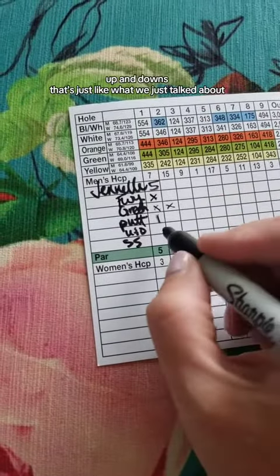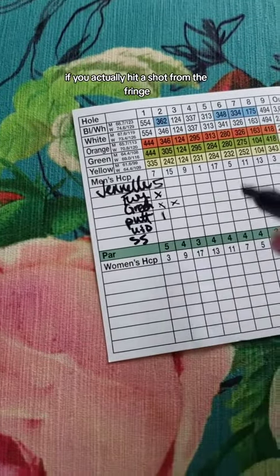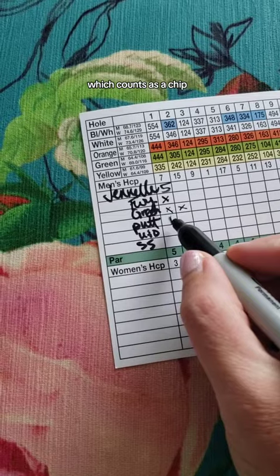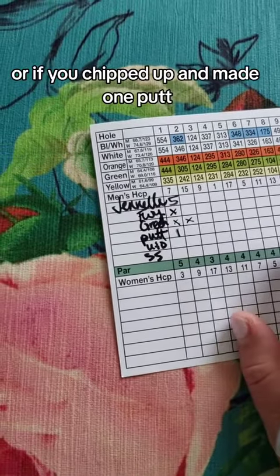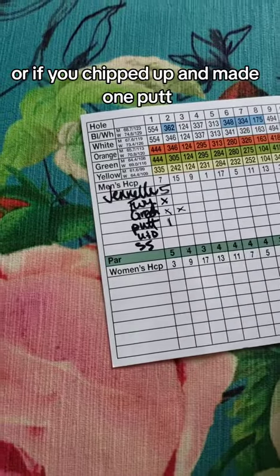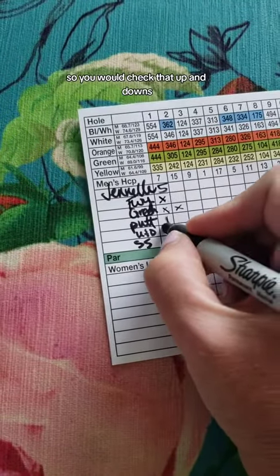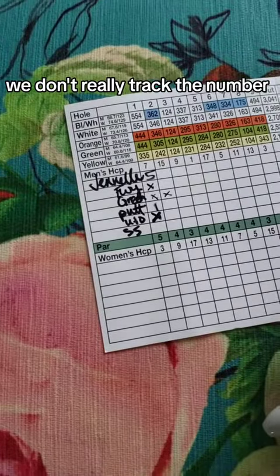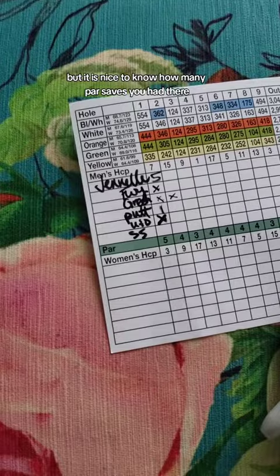Up and downs work just like we discussed. If you hit a shot from the fringe — which counts as a chip — and then make the putt, that's an up and down. Or if you chip up and make one putt for par, that's your up and down. We don't track the specific number, but it's nice to know how many par saves you had.